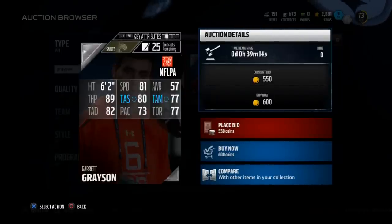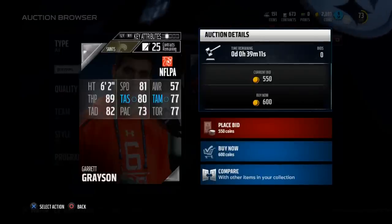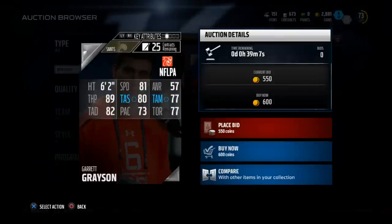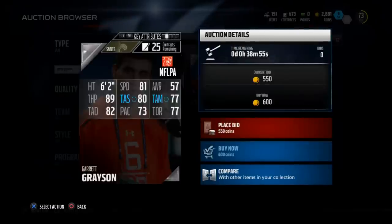Look at this guy's statistics: he's got 81 speed, which is really good, some mobility, and almost 90 throwing power — enough to get the job done, especially for your starter games. He's got about 80 short accuracy and 82 deep accuracy. I don't really throw medium very much, so I focus on the deep throw accuracy and the short throw accuracy. Grayson does a really nice job there.